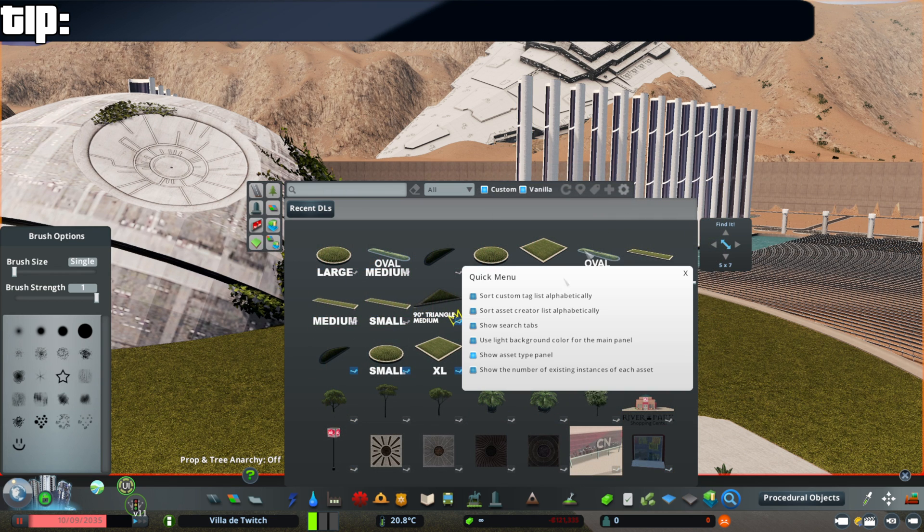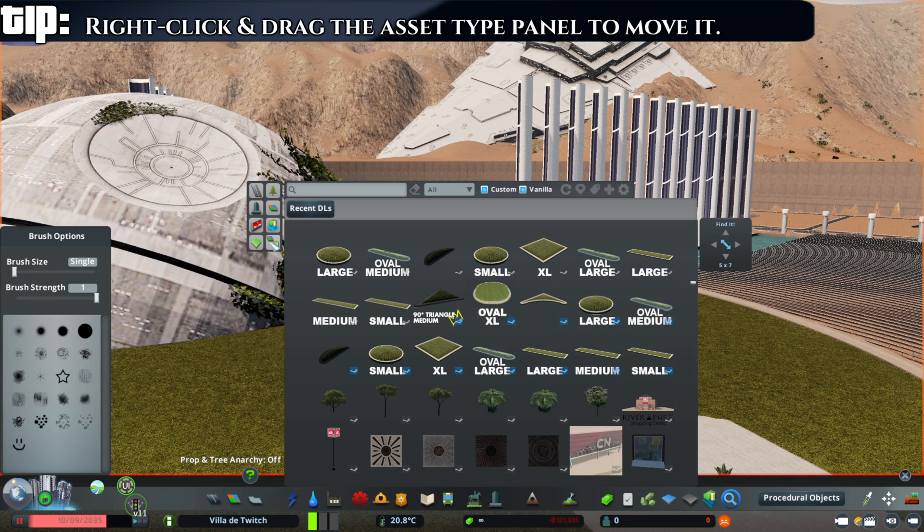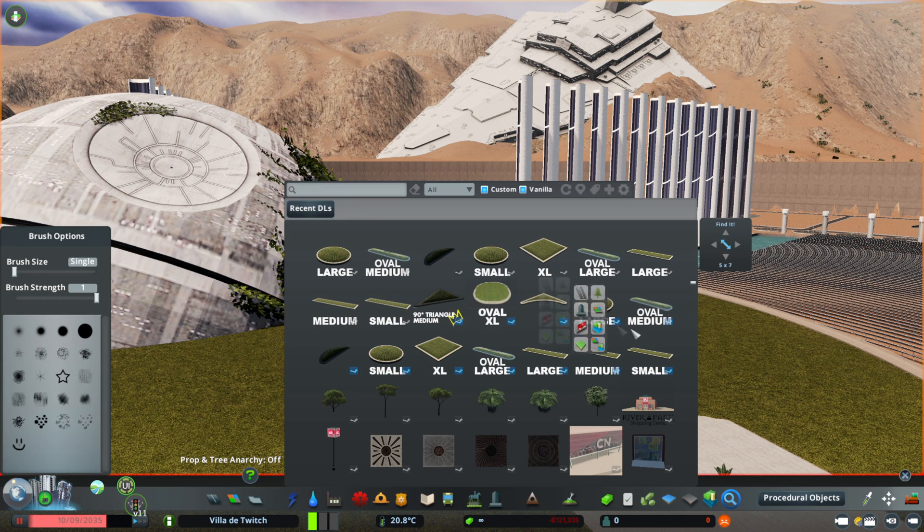This asset type panel can be turned on in the settings, and if you want it to be somewhere else on your screen, you just right-click it. Press right-click, hold it, and drag it to wherever you want it to be.